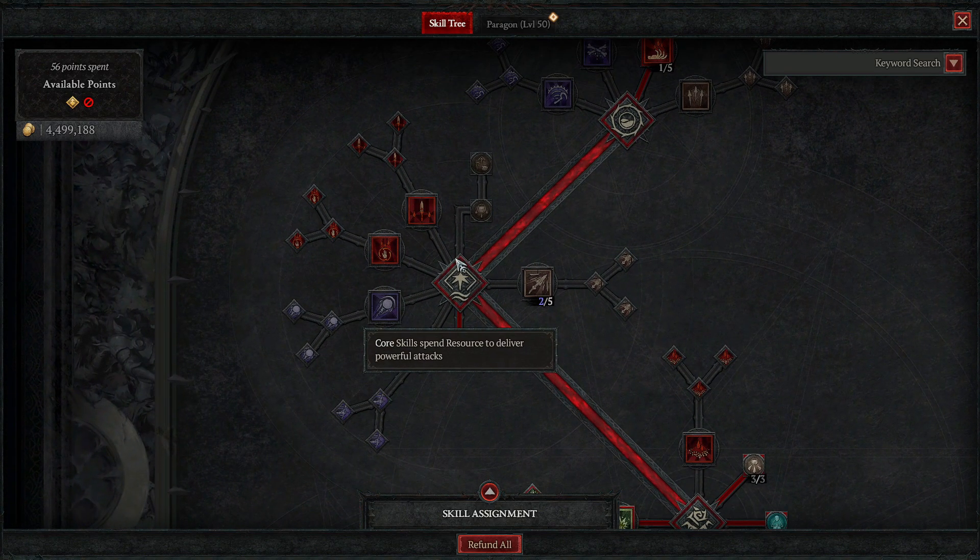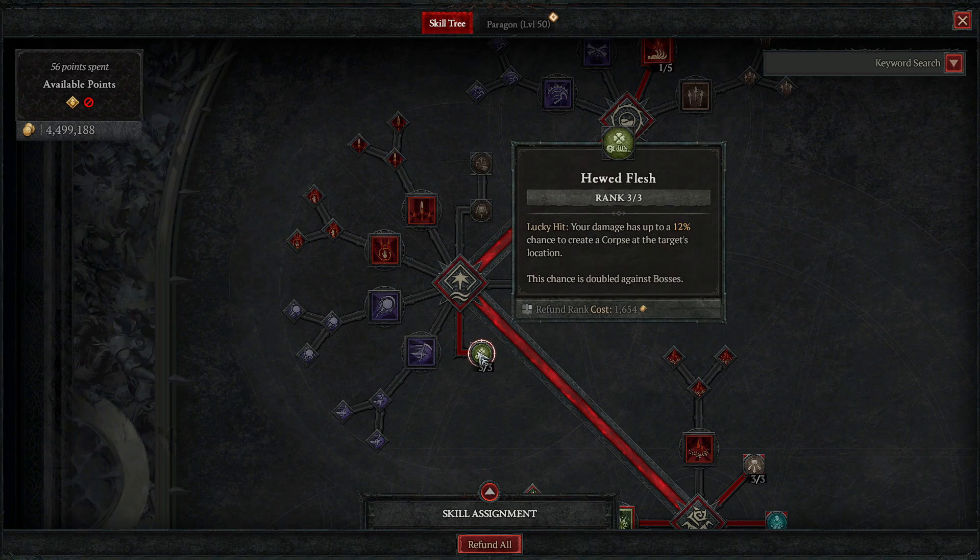For core skills, the only thing you're getting is this passive: your damage has up to a 12% chance to create a corpse at the target's location. This is really good because whenever you're doing damage you can now create a corpse without any enemies dying. It's very useful when fighting strong elites or bosses where getting corpses isn't easy otherwise.